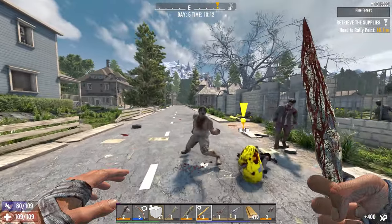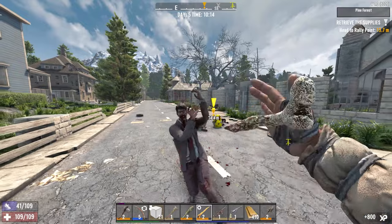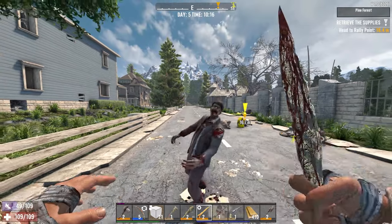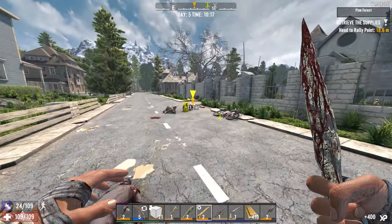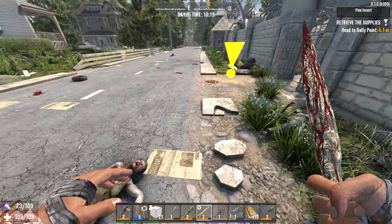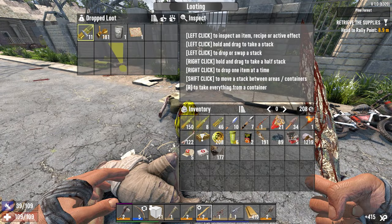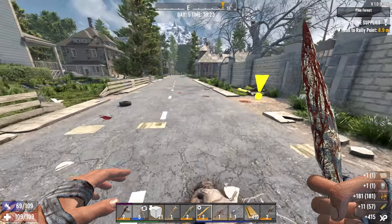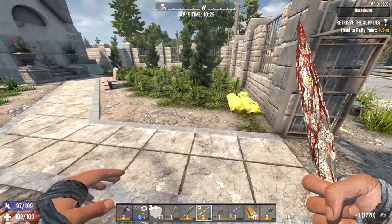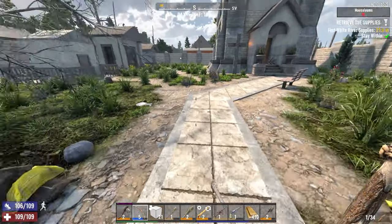Nice. What do you think Arlene dropped us? Some 9 mil, some brass, some beef, and a treasure map. I was not expecting that. Is everybody done? Okay, we're fetching. There we go.